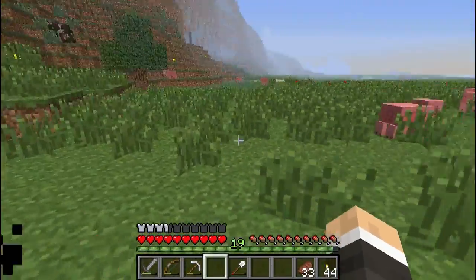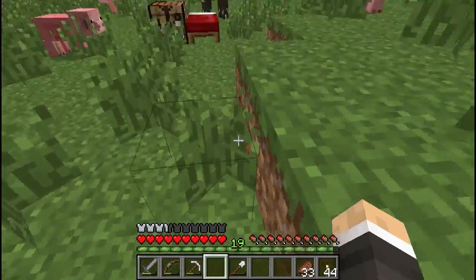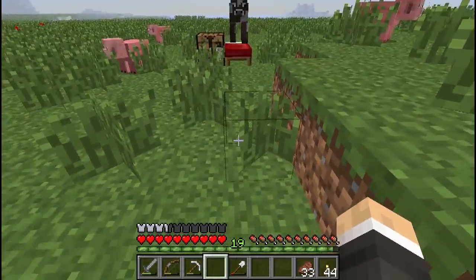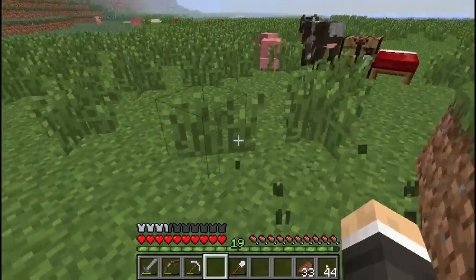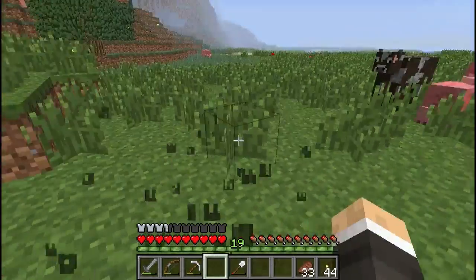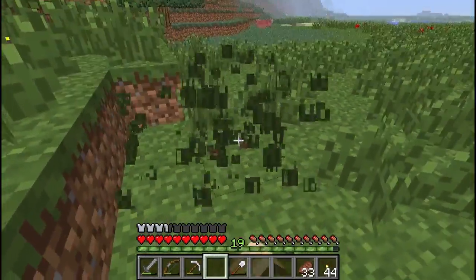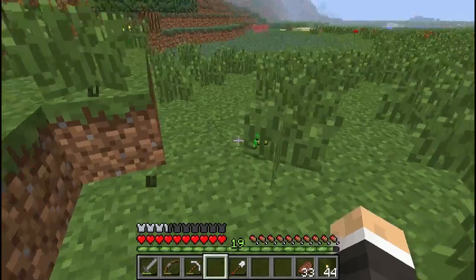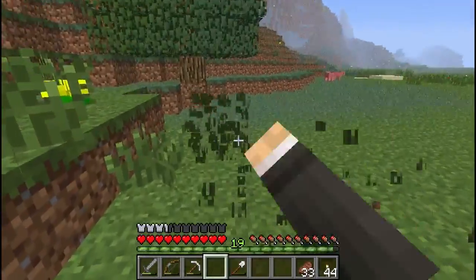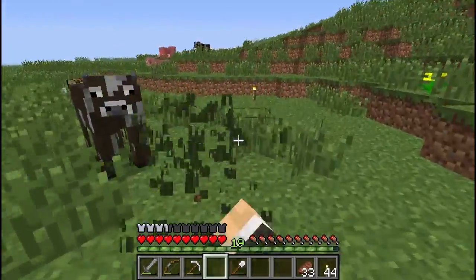So the first thing we really need to do is clear out this land, and as you can see it's full of tall grass. Tall grass does drop seeds, and seeds are what we use to plant in the ground to grow wheat. To clear tall grass just left-click — you've probably seen me do this before — and occasionally it will have a chance to drop some seeds, and then you can pick those up. I already have some seeds in my inventory.